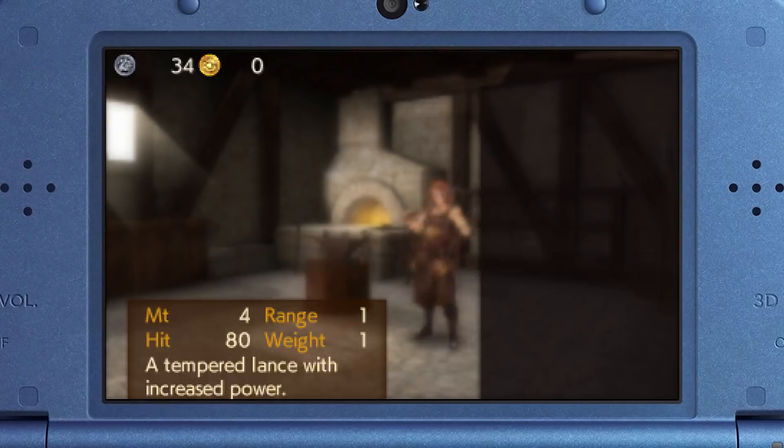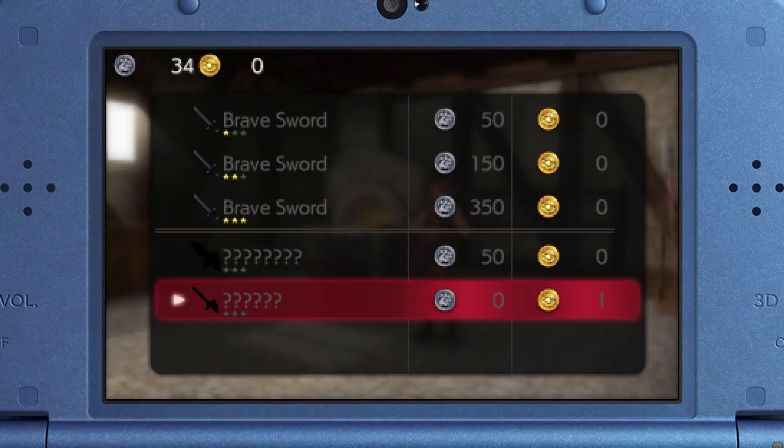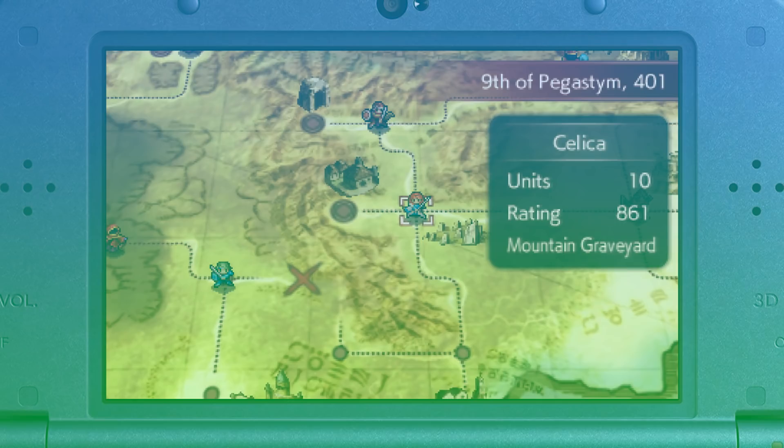After upgrading weapons enough times, they may also be able to evolve into other weapons, which will allow you to increase the rarity and statistics of the items in your arsenal. Some items will also have multiple forging paths, allowing you to pick and choose what they will become between a few different options. For example, you can forge a steel lance into either a javelin or a silver lance. Some weapons, like the Longbow, Zweihander, Killer Bow, and others, are also completely unobtainable outside of forging and the Inner Sanctum DLC maps.